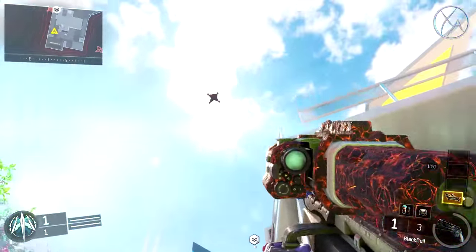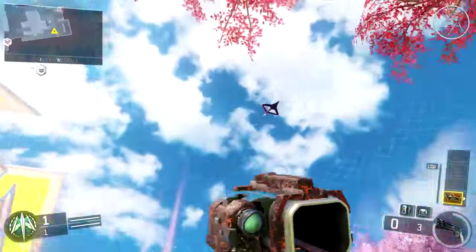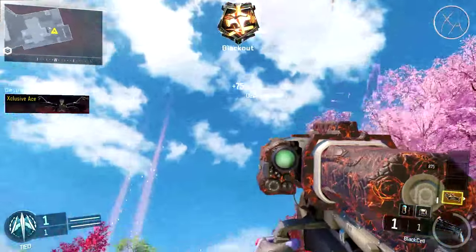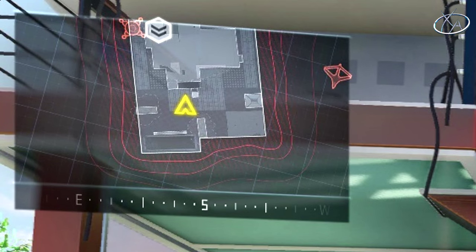If you're struggling with the Bliss challenge, I'd highly recommend running Engineer as well as Hardwired. If someone calls in a counter UAV at the same time as a UAV, your Engineer perk becomes pretty much useless because the counter UAV blocks your minimap. With Hardwired, you now have your minimap back so you can see both the counter UAV and the UAV, and their exact locations. It's absolutely not required, but if you're struggling it definitely helps.